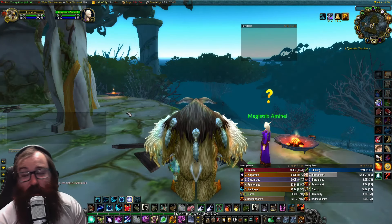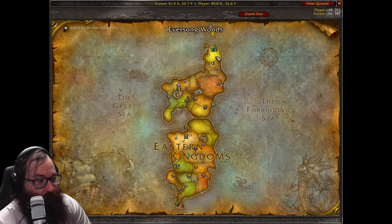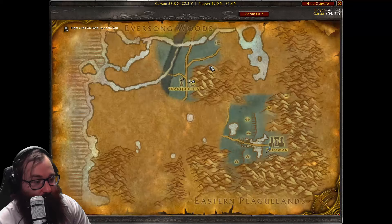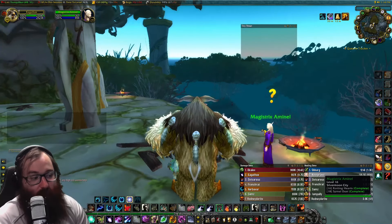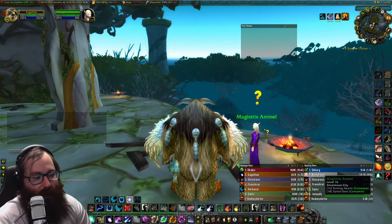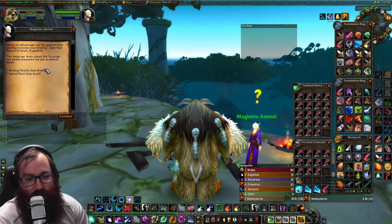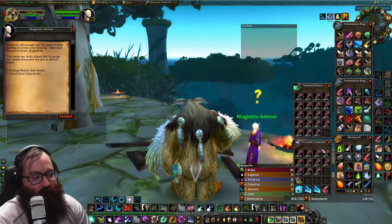So without further ado, let's get into it. We are here in Tranquilien in the Ghostlands in northern Eastern Kingdoms. We are by Magistrix — she is going to be the person that you get the quest for Rotting Hearts or Spinal Dust from.